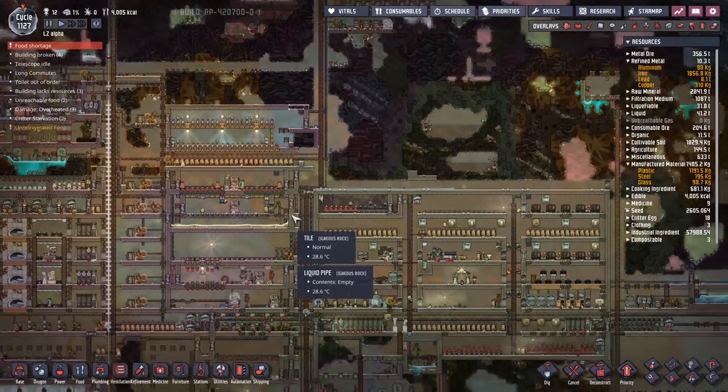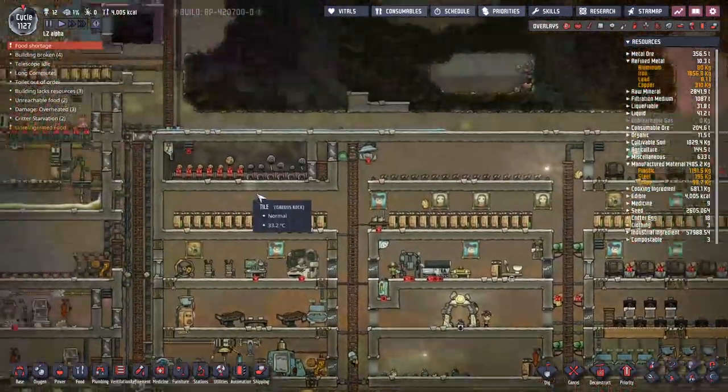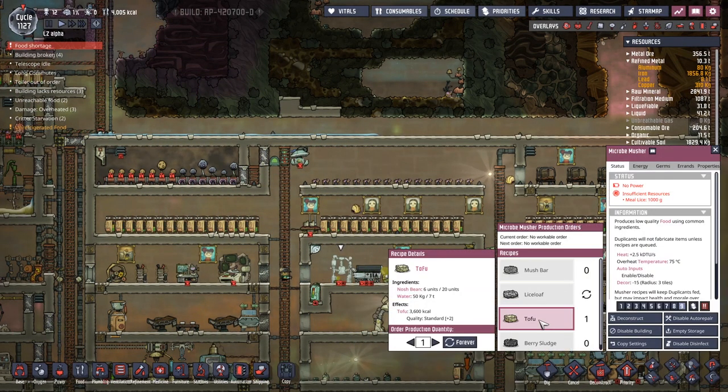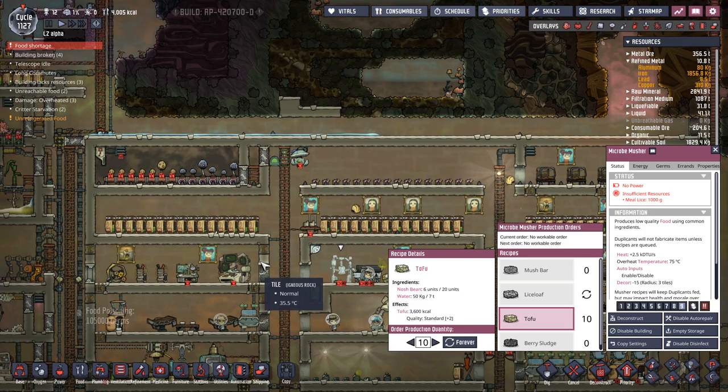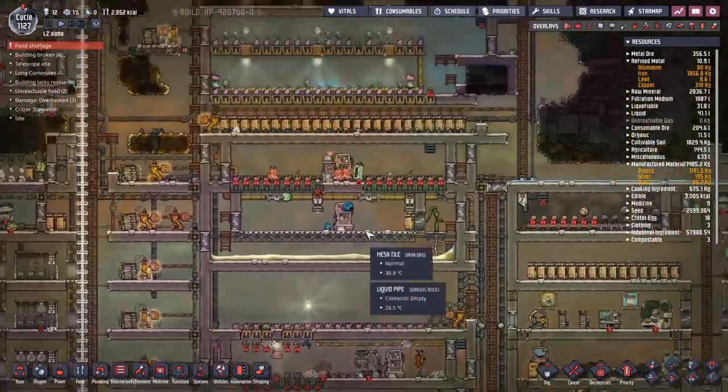Because we've been playing so long, we have run out of dirt. And because we've run out of dirt, we have no way of making our millwoods grow. If there's no way of making our millwoods grow, we are super running out of food. Thankfully, we have a system where we can make a whole bunch of tofu, but we are using the nosh beans from the wilds. I feel like we can get another series of food on the go.